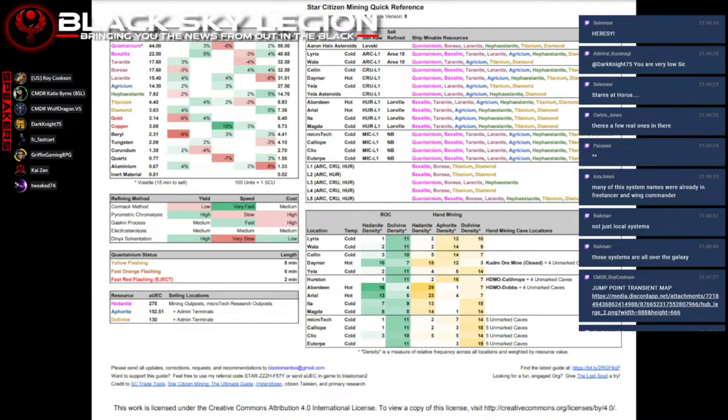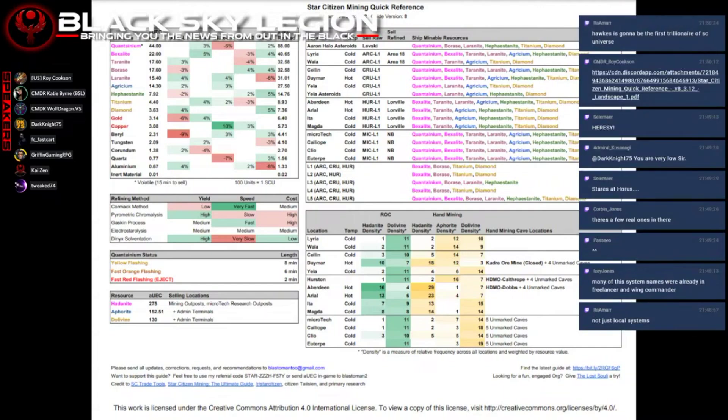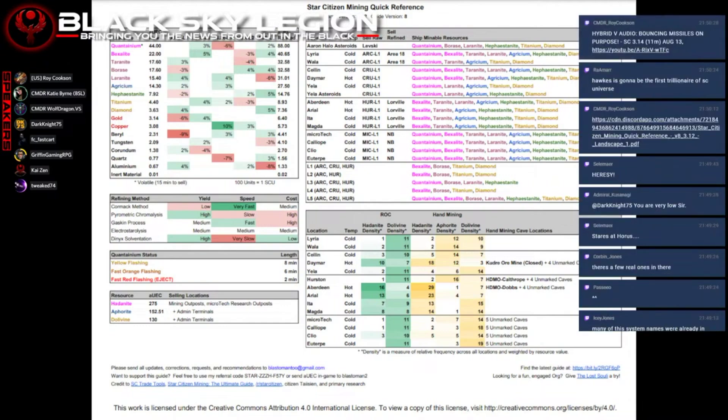There is a Hybrid V-Audio bouncing missiles on purpose video, which is about the missiles having new features like safety timers that prevent them from detonating. I'm not entirely sure that is the case, because we've had some situations recently where launching torpedoes and missiles have self-impacted on the ship they launched from. So I'm not entirely convinced they've quite solved that one just yet. But there is a really interesting video on the subject if anyone is interested.